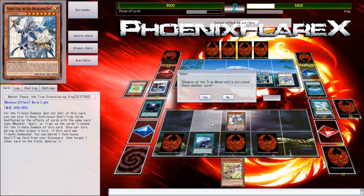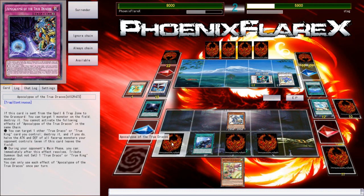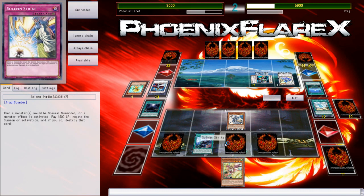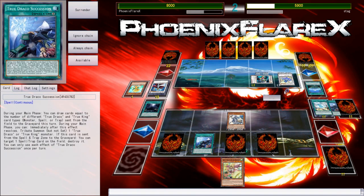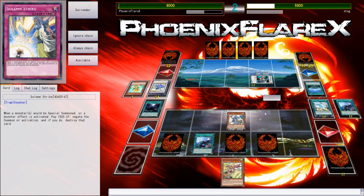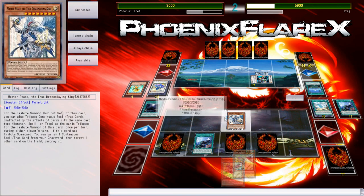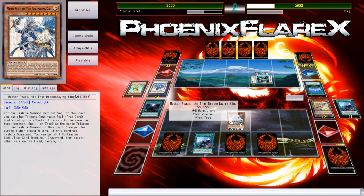Not really necessary, but might as well, right? This Domain is now alive and on the field. Apocalypse of the True Dracos allows me to do some stuff as far as tribute summoning goes, but that's not going to be a big deal. I've got Double Strike. I'm going to activate this now just to get rid of this Rosemary, because I don't want him to be able to potentially negate something — the only card it would be negating would be Domain, and I don't want that to happen.